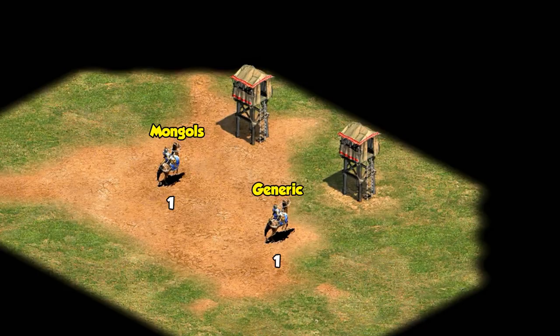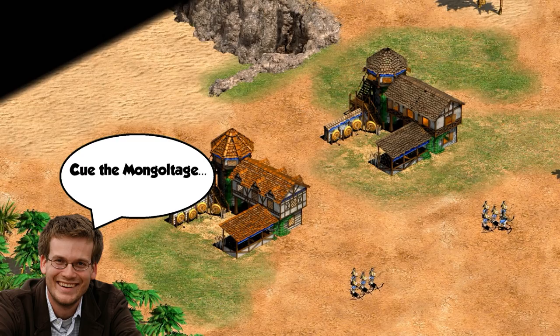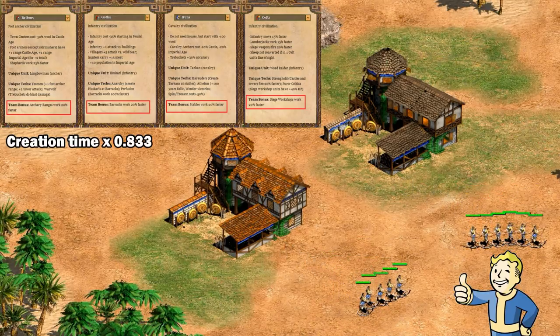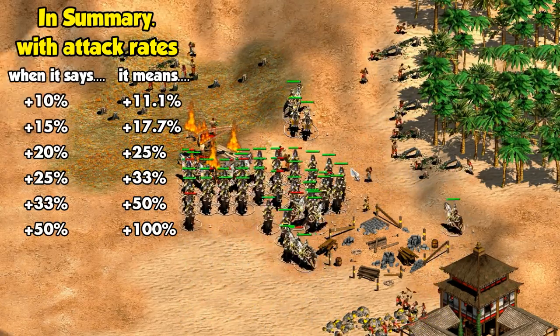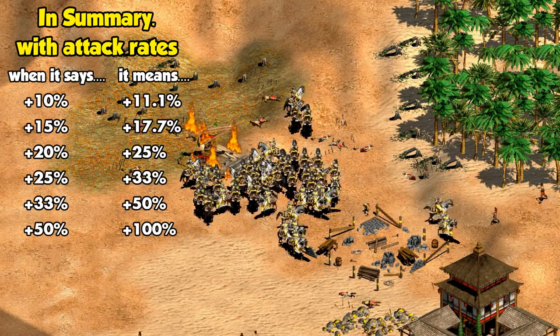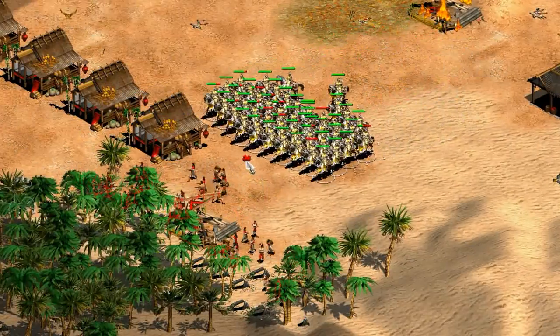Yet another thing that adds to the confusion is when people try it out themselves and count the first attack a unit makes. Since the first attack never had the reload period ahead of it, you can find a unit with 20% faster firing does get 6 attacks compared to another unit's 5 if you include the first shot — which again implies it's 20%. If you measure it over a longer time interval though, you'll get the right answer. There is one exception: the team bonuses. Those might have been programmed by someone else, because when they say they're 20% faster, they mean it — the creation time is multiplied by the correct number. So I hope that clears up the confusion and helps explain why there's so much disagreement. Hopefully this video does a better job than my previous one on Japanese infantry. Thanks for watching guys, and I'll see you next time.